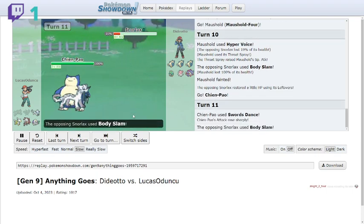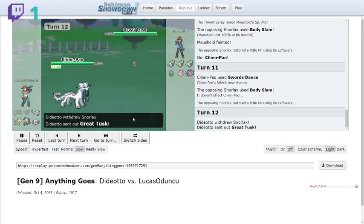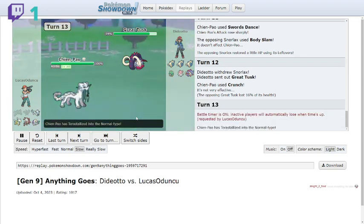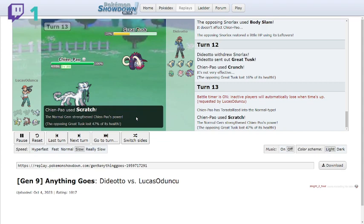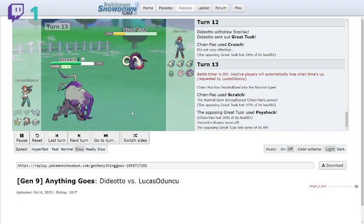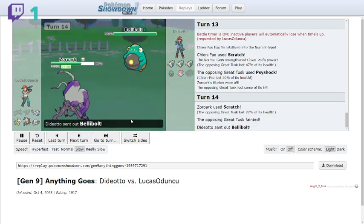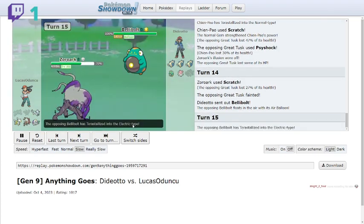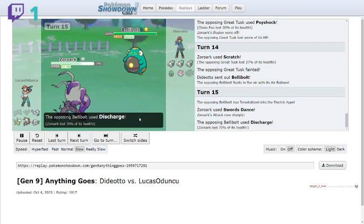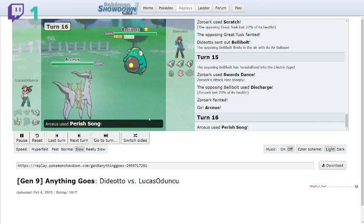Zoroark disguised as Chien Pao comes in. I go for Swords Dance to boost attack — this is a Swords Dance, Crunch, Phantom Force, and Scratch set with Tera Normal. I go for Tera Normal and a powerful Scratch that does solid damage. The opponent goes for Sideswipe trying to deal damage, but another Scratch is enough to take out Great Tusk. Never seen a KO with Scratch before. Bellibolt comes in and teras Electric.